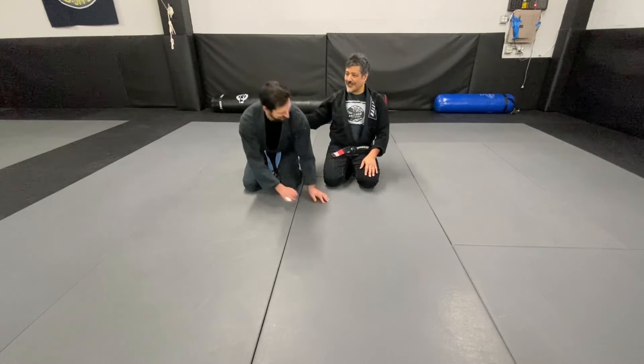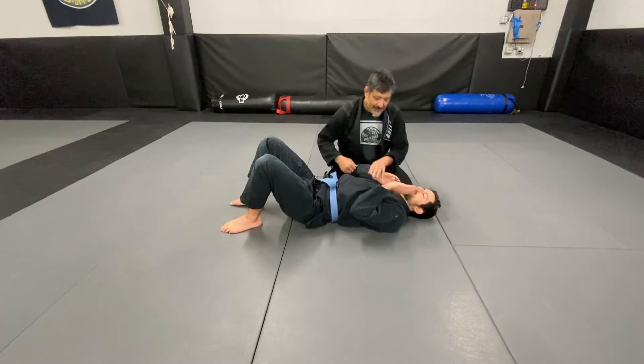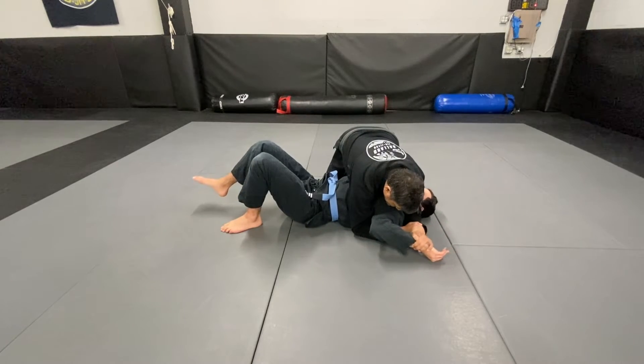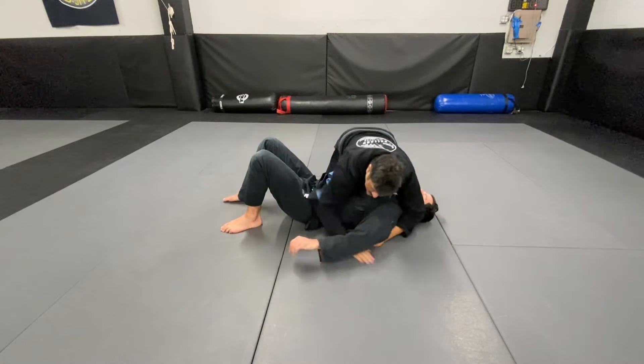Farside arm attacks from side control: key locks, armbars, and kimuras. This is what they look like. Key lock. Arm bar. Kimura.